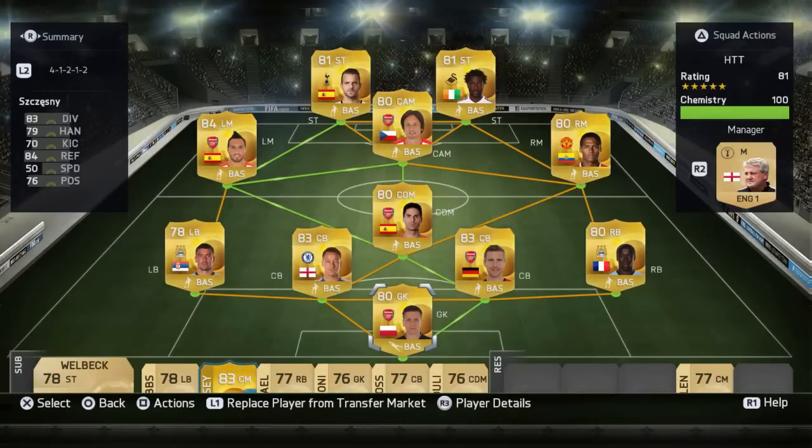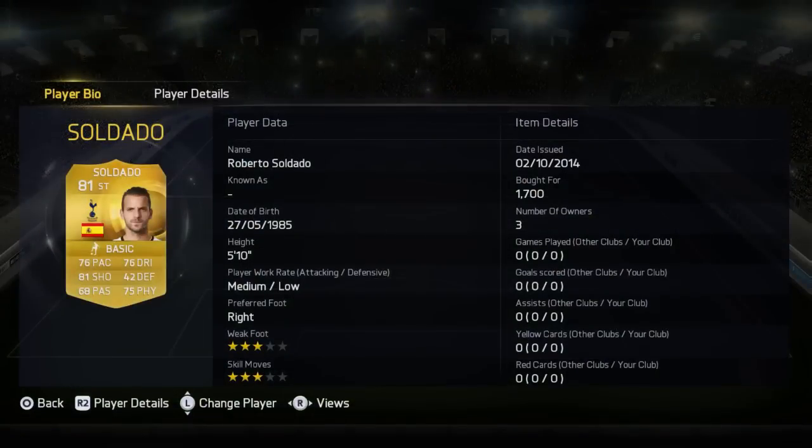This is FIFA 15 Ultimate Team and this is a cheap squad built totally comprised of BPL players in the formation 4-1-2-1-2. First, the strikers: Soldado, 81 overall from Tottenham, bought for 1700 — a decent player. Next is Wilfred Bony, 81 overall, with great strength — 85 physical, 4-star weak foot, and 3-star skill moves.